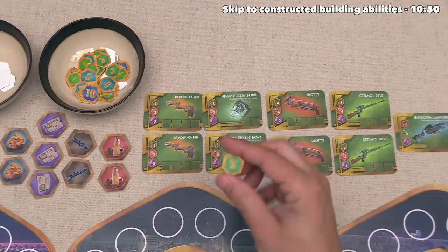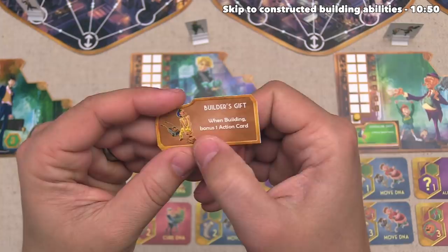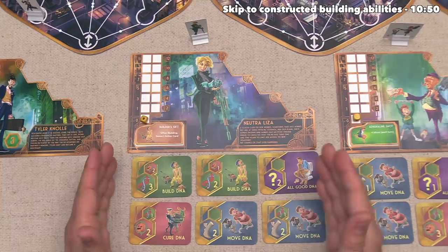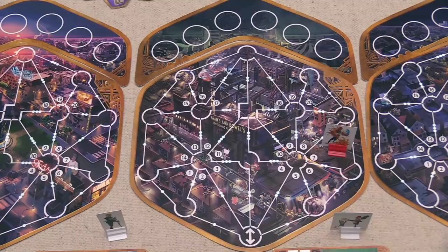Now that Tyler's turn is officially over, we can move to the next player's turn in clockwise order, and that will be Neutraliza. Her special ability for this game says Builder's Gift — it says that whenever she is building, she gets a bonus of one action card drawn from the top of the deck to use on that turn. That means she is very motivated to try and construct buildings, and fortunately when we look at her hand, she has a three-build DNA card and a two-build DNA card. As I mentioned before, any of the buildings can be built with five build DNA, so she can get to that five with these two cards, although she does have to be in the correct spot to use them. With that in mind, let's talk a little bit more about the two different types of buildings.